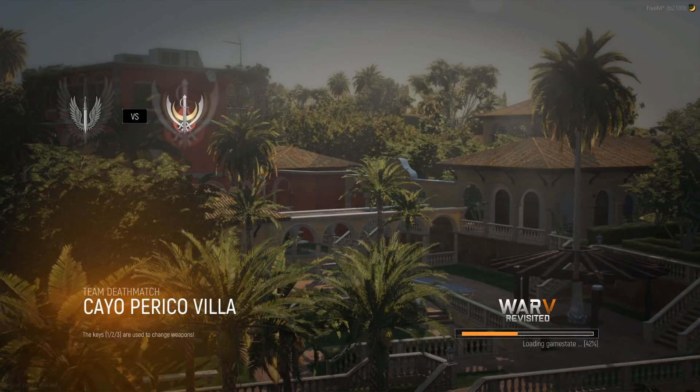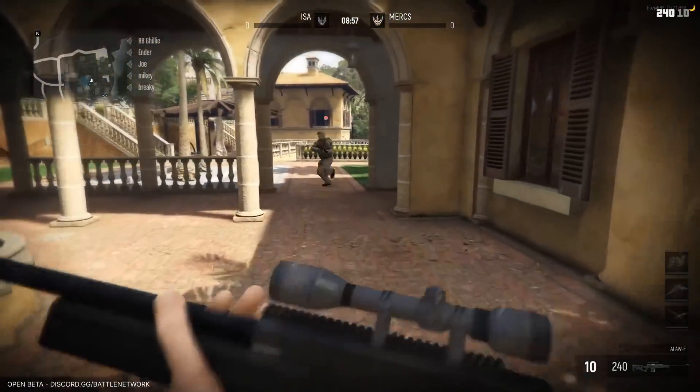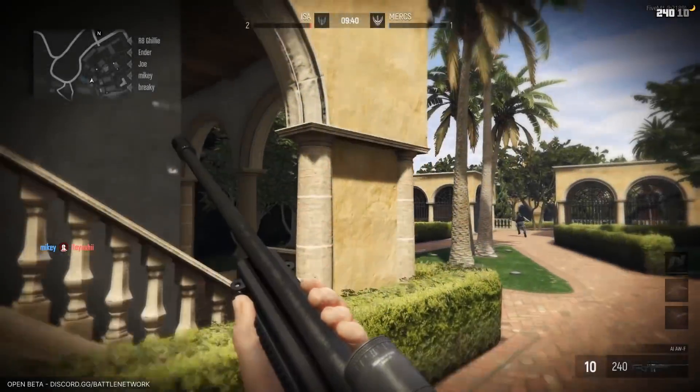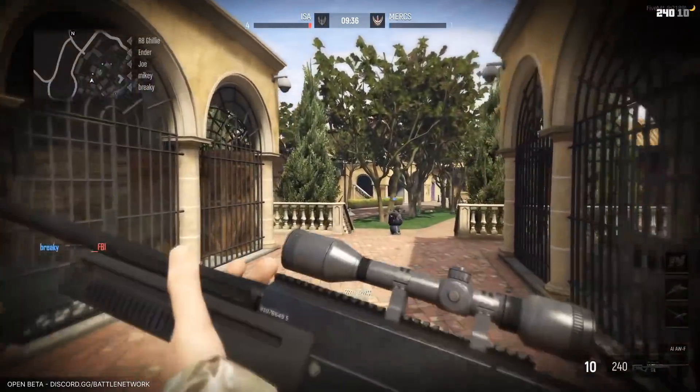The gameplay you're seeing now is from a 5M server called WarV or BattleFive. They had a recent beta test last weekend and on that server they have two maps on the Cayo Perico island — the main compound map and the one at the main dock area. It's a really cool server and if you want to know more about it, I'll have their Twitter link down below in the description and from there you can find their Discord server and everything you need to join.